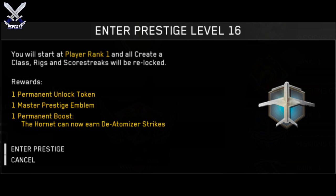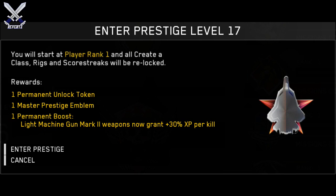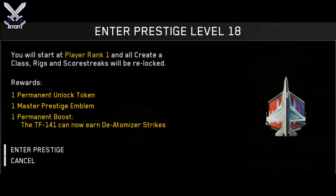For Master Prestige 16, we have this airplane-looking logo with a blue background, and the permanent boost is the Hornet can now earn de-atomizer strikes. For Master Prestige 17, we have another little plane-looking image but there's a star in the background. The permanent boost is LMG mark 2 weapons now grant 30% more XP per kill.